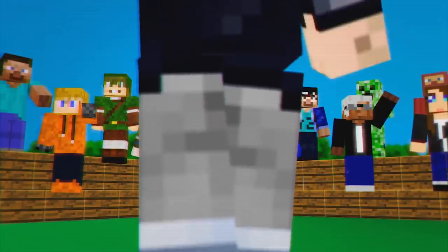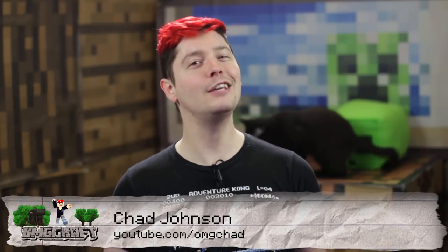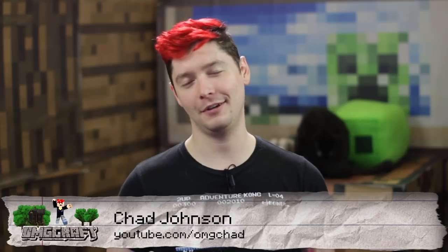Here is an easy way to get those scoots. Hey guys, it's Chad. Scoots may be the cutest name added to Minecraft in a long time. Those are the little turtle shells that baby turtles drop when they become adults. They're very useful — they can be crafted into items, put into potions, and who knows what in the future, because the snapshots are still coming out. So here is a simple and easy scoot farm, or turtle shell farm, for you guys to make yourself.